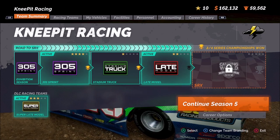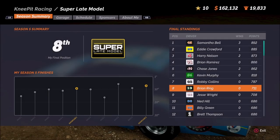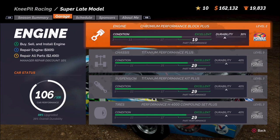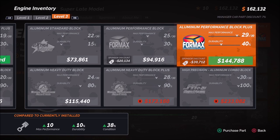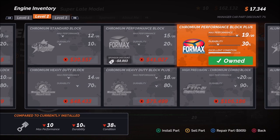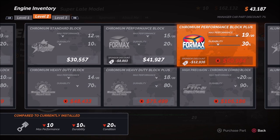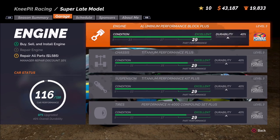I believe that's enough to do our last upgrade to the Superlate engine, which will finish that car off. So I'm going to click on continue the season and go to the Superlates. We followed a similar path with the upgrades as we have with the Dirt Late model. Going to level three — sure enough, we needed $144,000. So let's go ahead and spend that money, purchase and equip that, hop back over to level two, and sell that one. So we're now at $43,000.